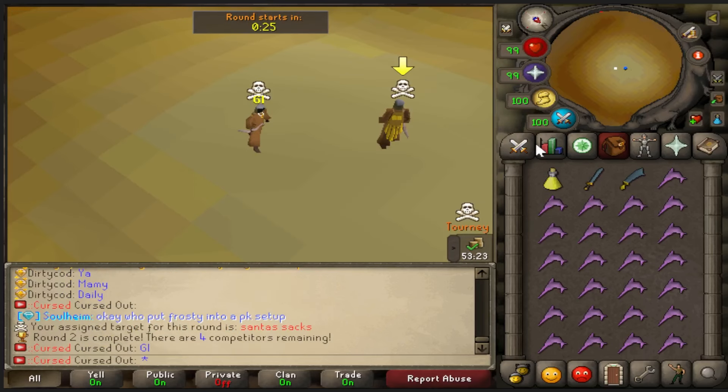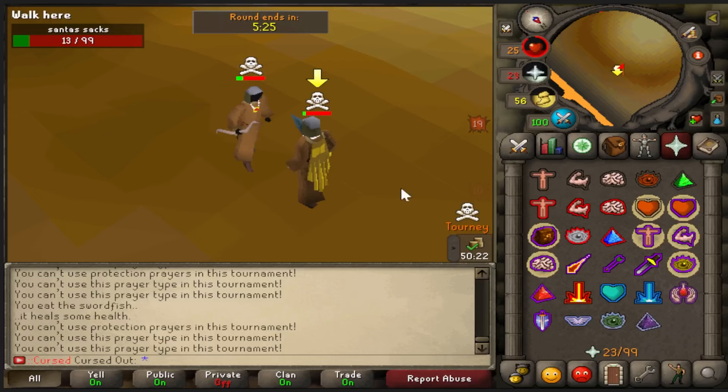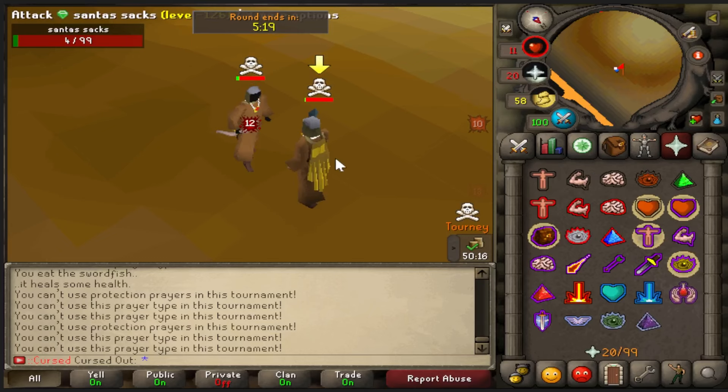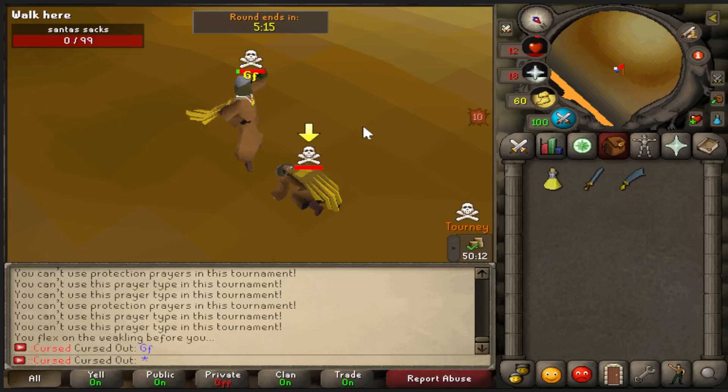Santa Saks is our next target. Good luck, sir. I think this is the end of our tournament here, but it's still possible we get it right now. We are pretty much even right now. If I can get the KO — he's going to kill me. Come on. Yes! Good fight, sir.